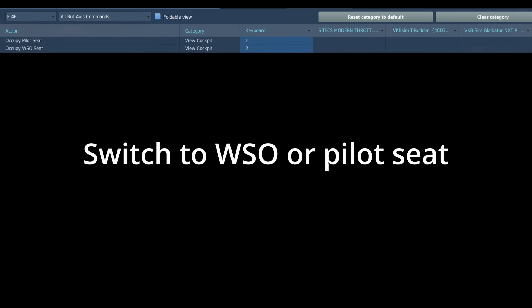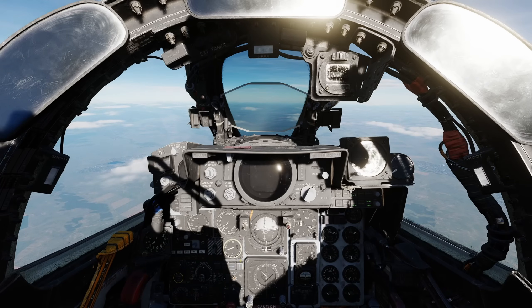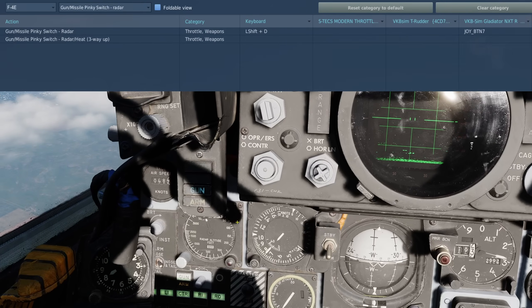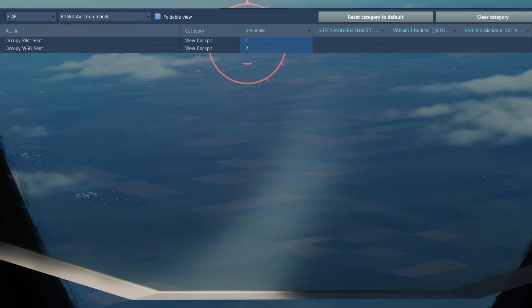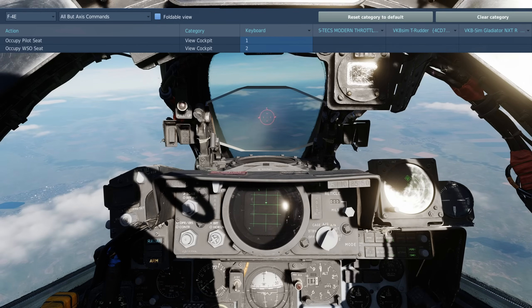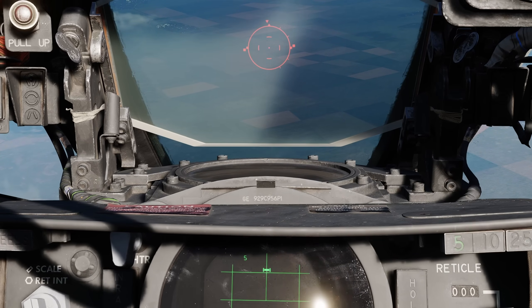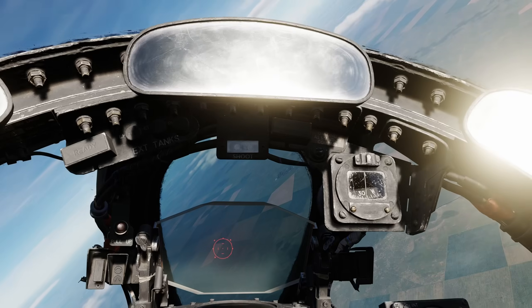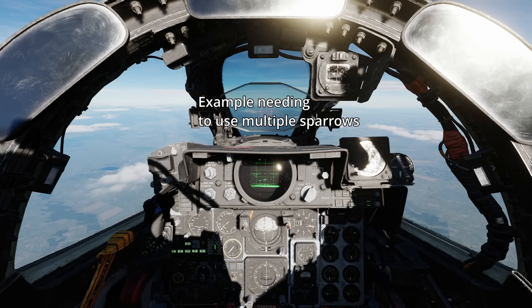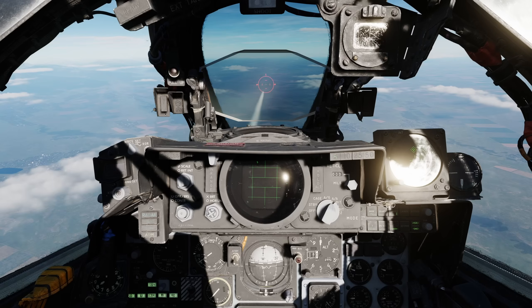Now that we understand this conceptually, here is the step-by-step process in the game. Step one: you are in an F4 with sparrows, master arm on, pylons powered, and you see a target. Step two: go into boresight mode. Step three: based on the target's aspect and your own speed, decide on an aspect selection — for example, choose nose if he's coming straight at you. The aspect knob is switched either by the wizzo or by the pilot switching to the wizzo position quickly. Step four: put the gun sight on the target and fire a sparrow. Step five: watch the sparrow — it'll be clear after a few seconds if it is tracking. Then either follow up with another sparrow if the first didn't track, or change the aspect if the closure rate has changed.